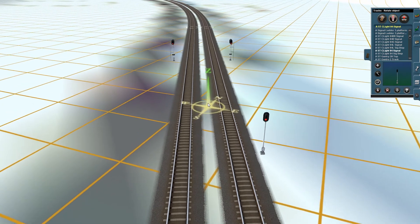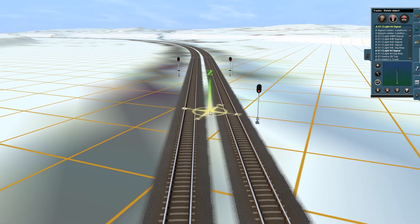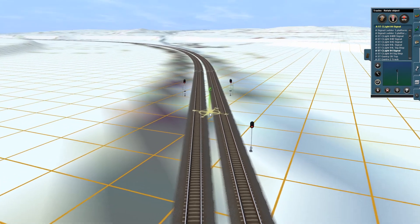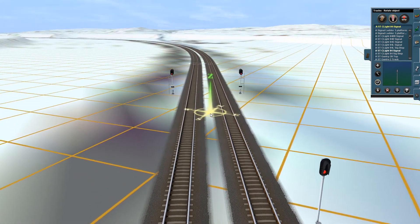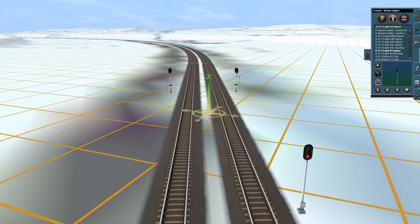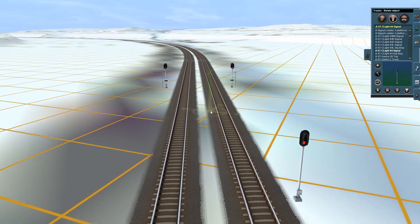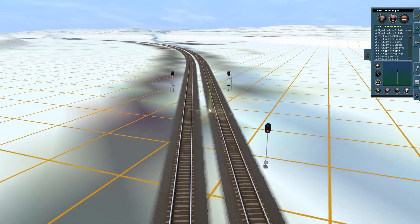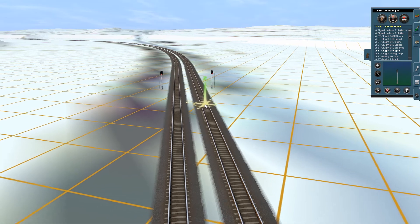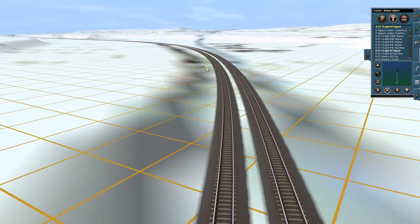I have used the three-headed JR signals, but trust me, I have no idea what the proper aspect or the proper way to work them is. All I know is they show a yellow and the trains slow down, they show a green and they go, and they show a red and they stop — and that's basically all the AI does anyway. It has no view of any more advanced signal aspects, so that's all you have to worry about.